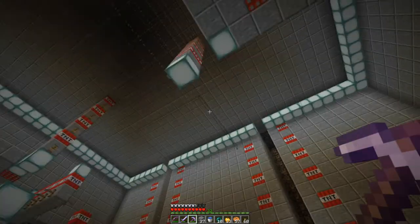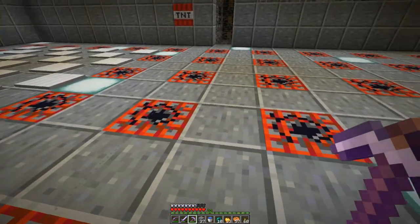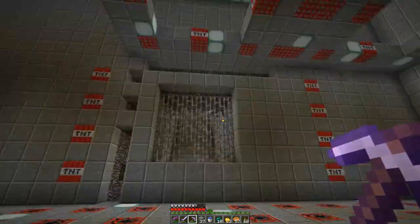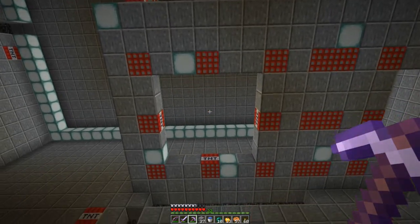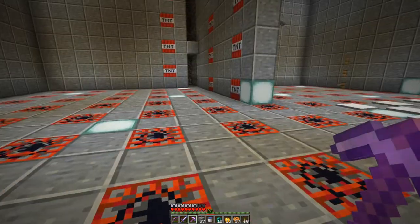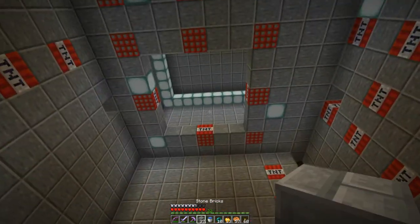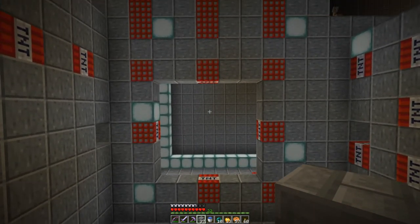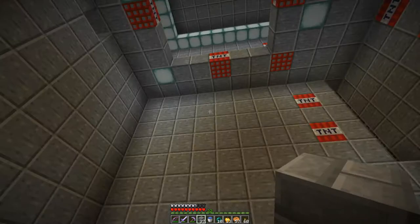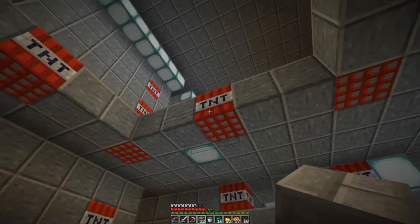Is there like a texture pack that makes string more visible? That would be very helpful right here. Where the heck am I supposed to go from here? Is there a way up through this? This really doesn't look like it. Through here? I see a string running right through there.